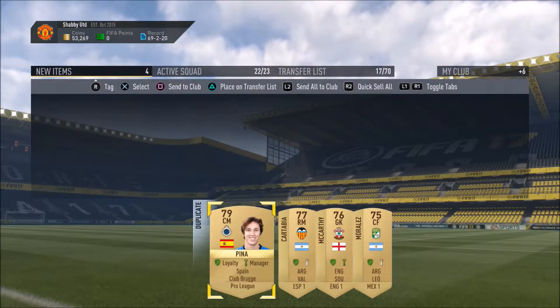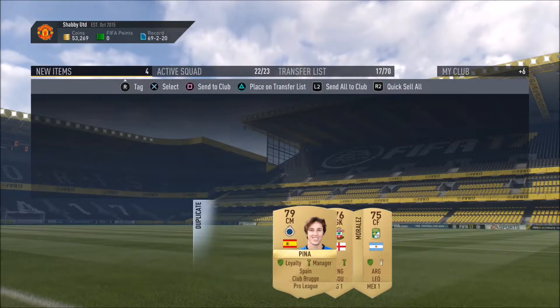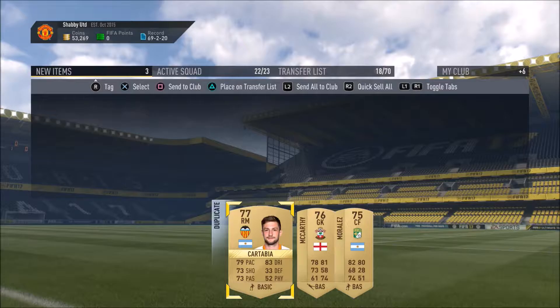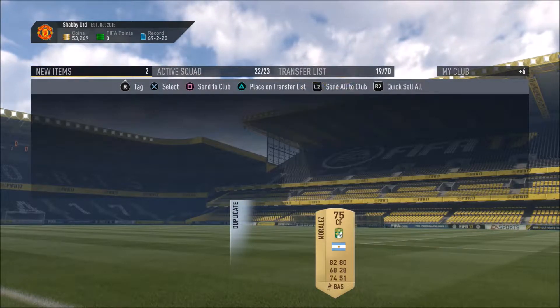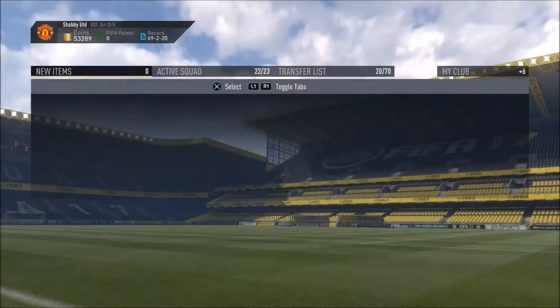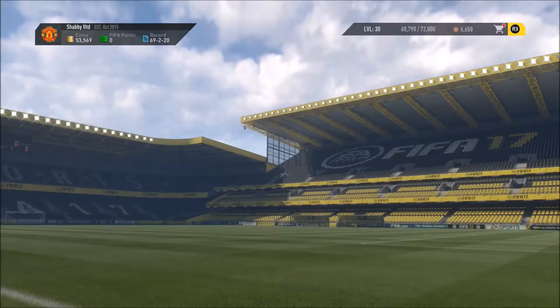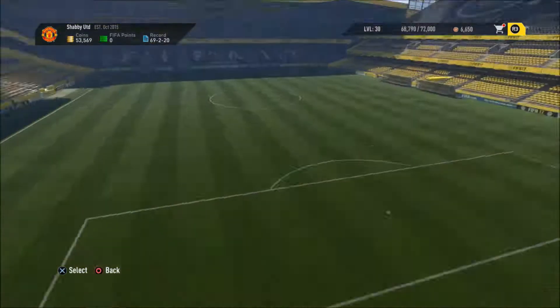79-rated midfield Belgian — might be useful because he can link pretty well with Belgian players. Right midfielder from the Liga Santander with decent pace and decent all-round skills, so we'll get rid of him. McCarthy, an English goalkeeper, so he can go into the transfer list as well. You're probably not going to sell though because you're a Mexican centre forward, so we'll get rid of you. That's not a bad couple of packs — we can sell a few of these players for a decent amount of coins.